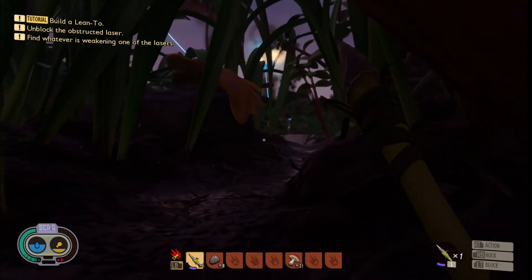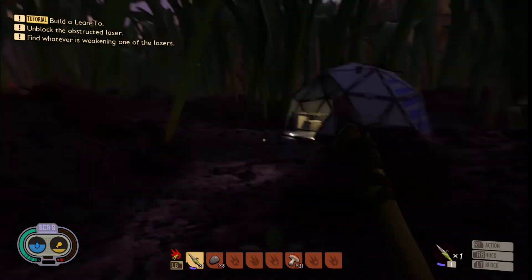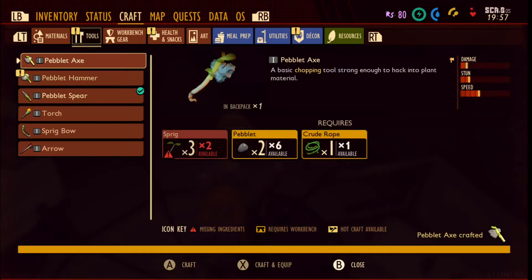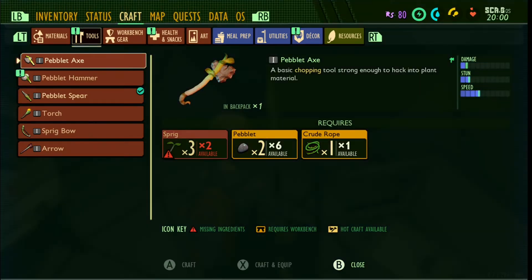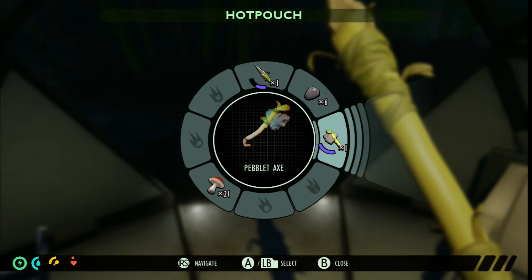Wait, those are clover leaves! I need the axe. Got it. What can I use this for? It says: basic chopping tool, strong enough to hack into plant material. Beautiful! All right, give me the pebble axe.